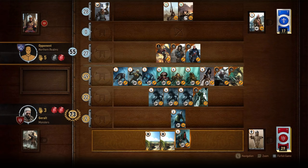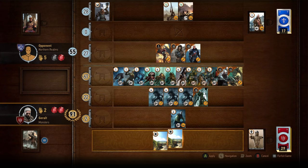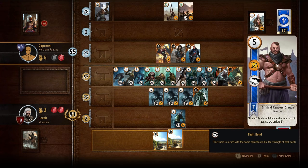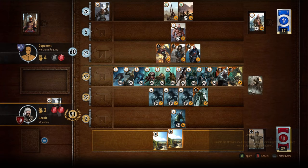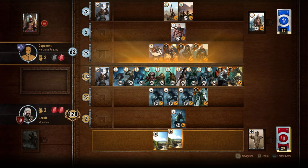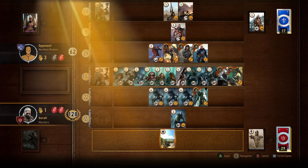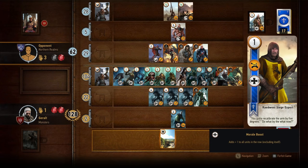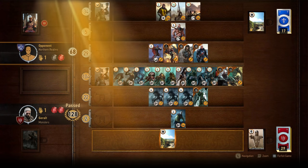The Monsters deck is built entirely around Muster cards — they win by numbers. They have five muster sets: Nekkers, Ghouls, Arachas, Crones and Vampires, and each set generally has more than three cards except the Crones. The goal is to get as many units as possible on the field and then put down a Kayran card with a morale boost buff. However this is probably the easiest deck to counter because they rely so heavily on mass numbers in the melee row — Biting Frost immediately destroys their numbers. As a Monsters player you'll always want two Clear Weather cards in your deck. They have no spies and no healers. Their faction perk is to keep one random unit card on the board after each round.